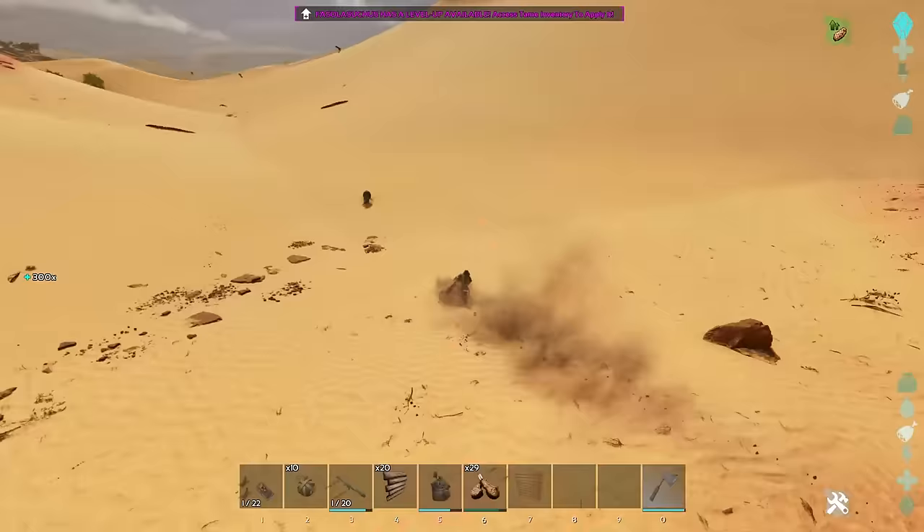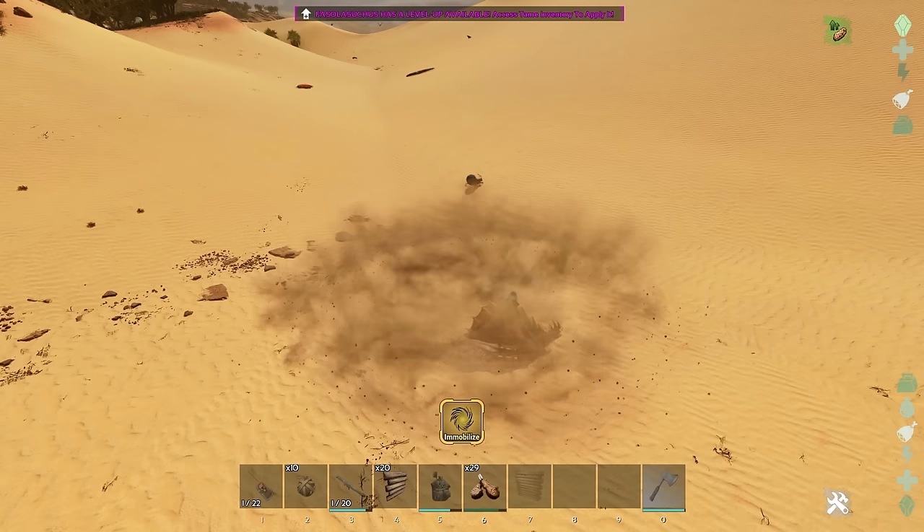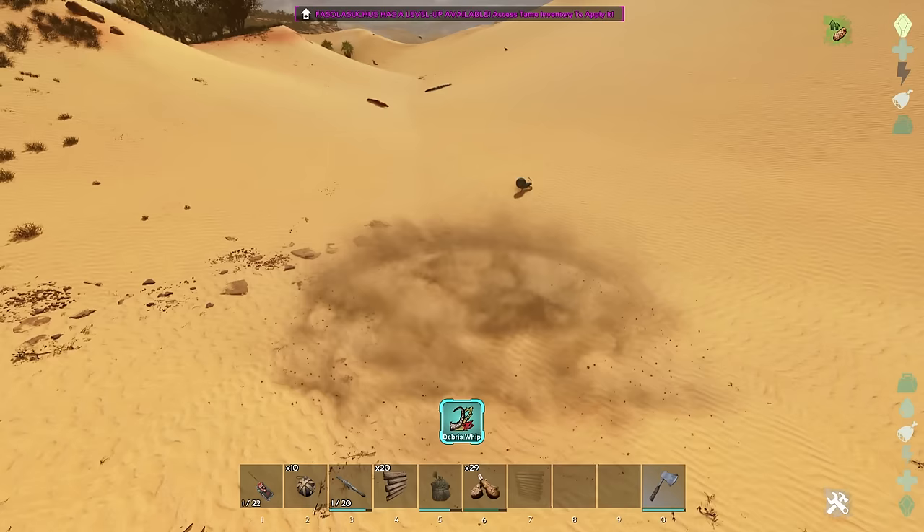While you're in the ground you can hit right click and build up your momentum to do a little sand whirlpool. Anything that was inside of it would be immobilized and take a little bit of damage.